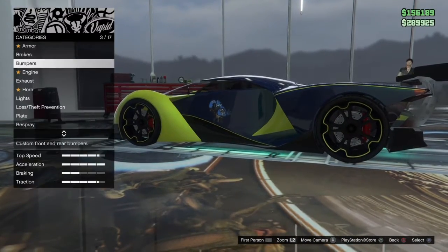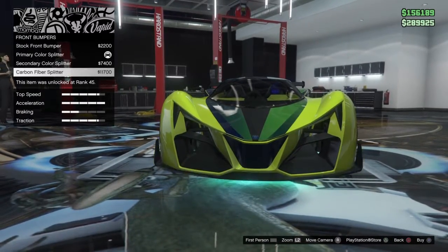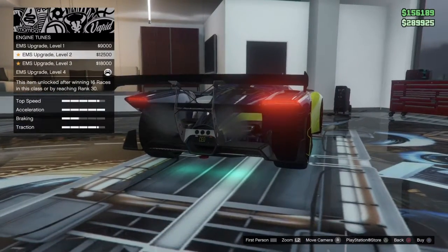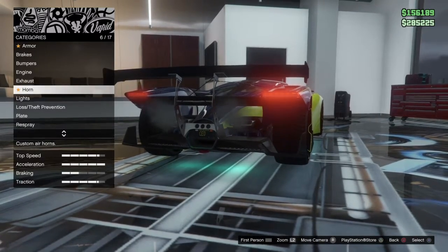The brake options and armor options are standard. We've got the custom front splitter in secondary color and carbon fiber splitter. I went with the primary color to contrast my paint job. And engine, pretty standard. We've got the split exhaust and stock exhaust, so I'm going to go with the split.